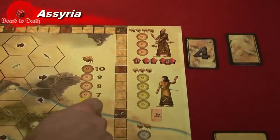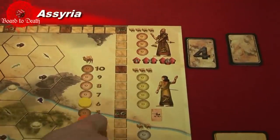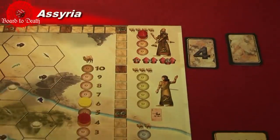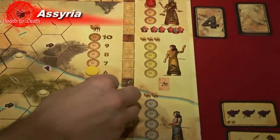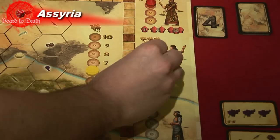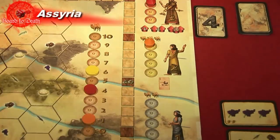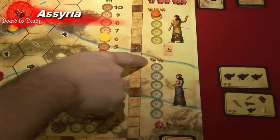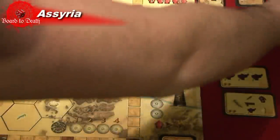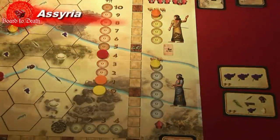Let me explain the dignitaries. The top one costs four camels — if you choose to spend four camels for him, place one of your huts at the top available spot. The middle dignitary costs three camels and the bottom costs two camels. You can place as many huts as you want, as long as you have enough huts and camels to do so. You can also choose to keep your camels for further turns.